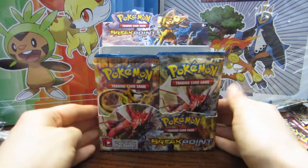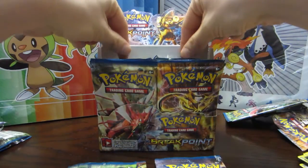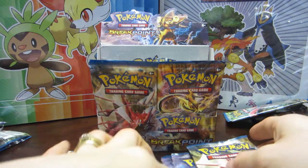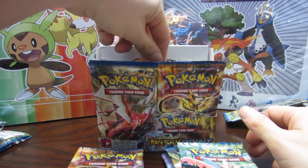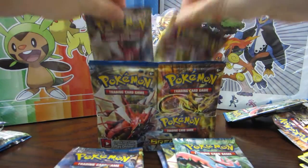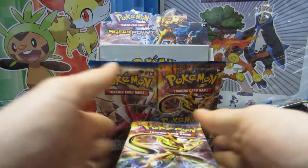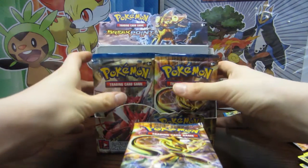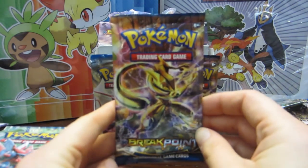Professor Pineco here — as you can see we are opening up a Breakpoint booster box. This is Part 2; if you didn't watch Part 1 you totally need to click the link in the description and check it out because it was super amazing. My camera only records in HD for about 10 minutes so we might need to do a cut like we did last time. We're doing 12 packs at a time, shuffling them around to mix it up a bit — just my personal preference for opening a booster box. We're gonna start with Greninja Break.